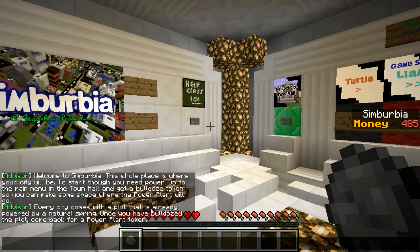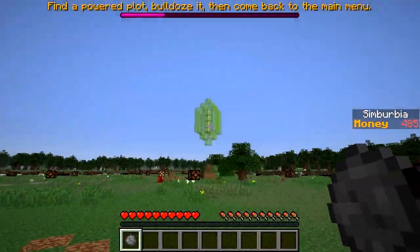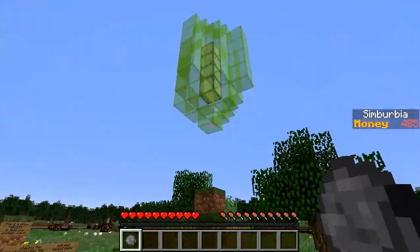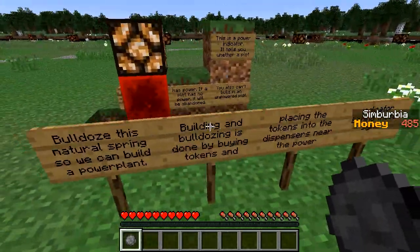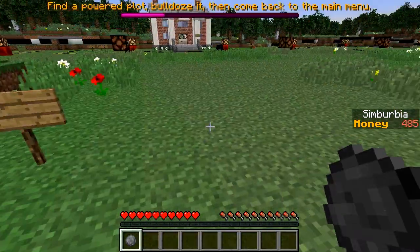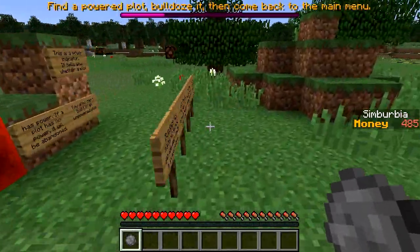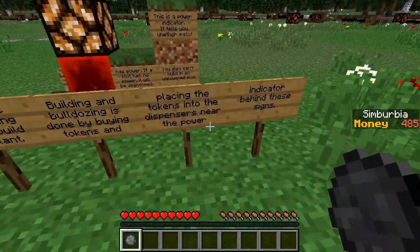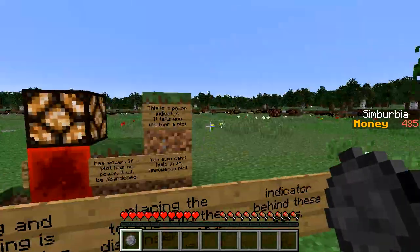Let's get a bulldoze token — done, we've got a bulldoze plot now. Every city comes with a plot already powered by a natural spring. Once you've bulldozed the plot, come back for a power plant token. Let's go back to the town hall. I'm guessing there's a big green emerald dispenser where we put our token. Bulldoze this natural spring and we can build a power plant — that's probably our first goal.